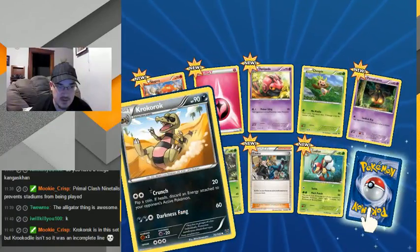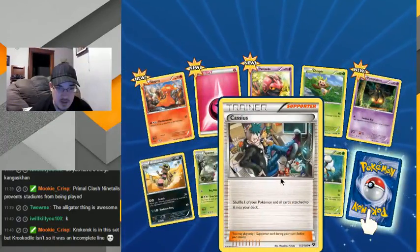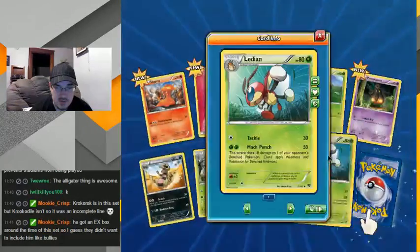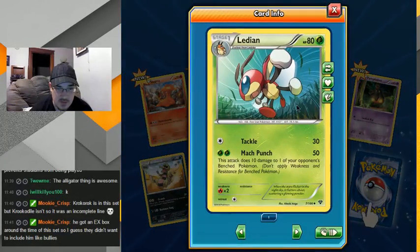Another sand-surfing crocodile. Cassius — what game is he from? Lock Punch, that's not bad.